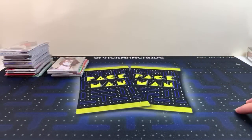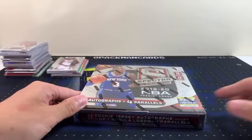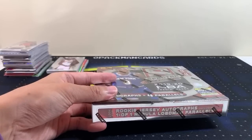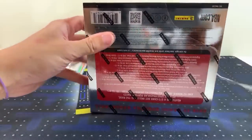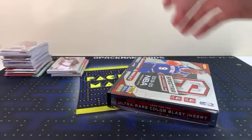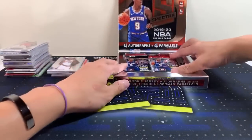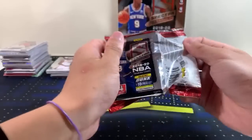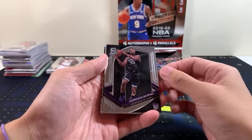Spectra is up next — dude, that's a nerve-wracking one. This one is nerve-wracking. After Spectra is Noir — only five boxes in this one. Here we go, four packs, four cards per pack — good luck. They changed the format of Spectra a little bit this year so it looks and feels different; I like it personally. Harrison Barnes and it's four autos per box — Harrison Barnes, Taco Fall rookie.